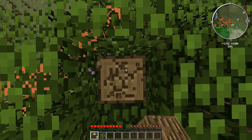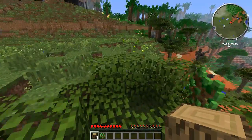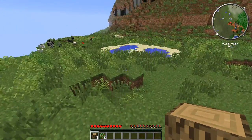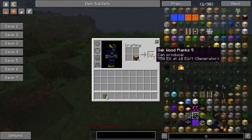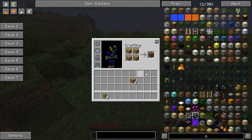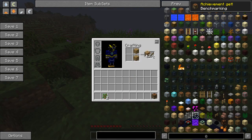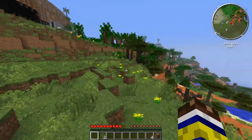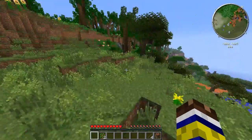So I was thinking I'd use some of the time while I'm just punching wood and gathering up the basic resources to actually tell you guys a bit about the different mods in this pack. I think that's a pretty good idea. I need more wood. First of all, there's the terrain generation.